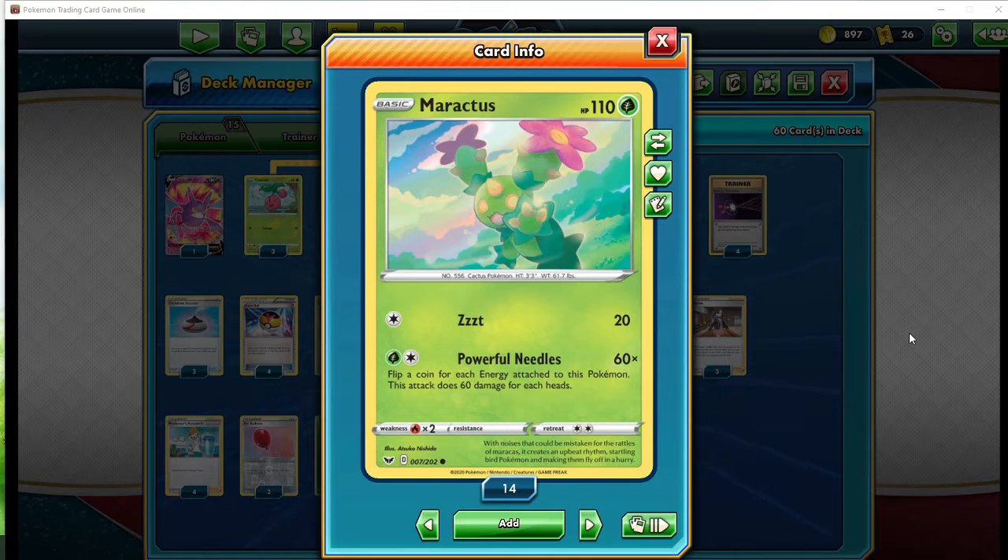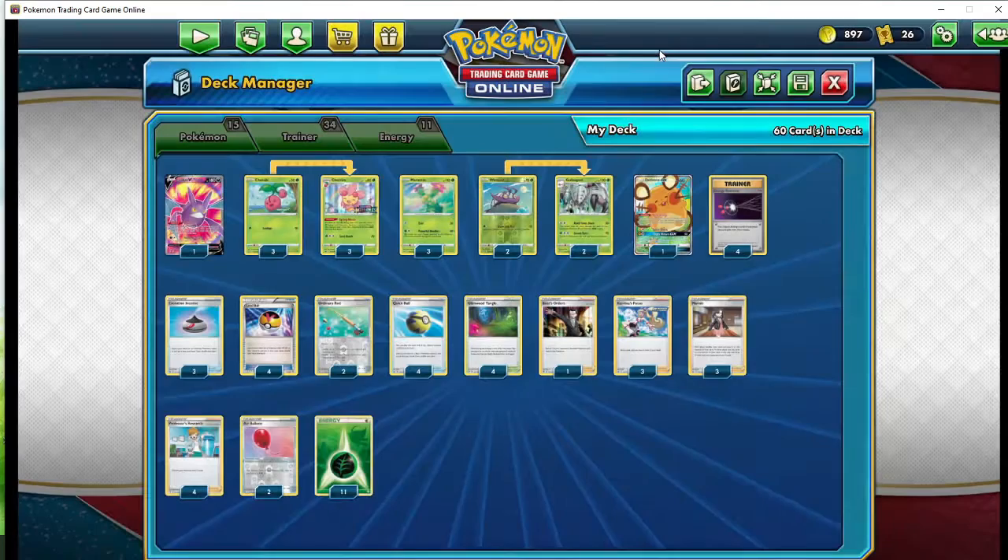Maracus has a very unusual attack and it's a coin flip effect, of course. It's called Powerful Needles. For each energy attached to this Pokemon, this attack does 60 damage for each heads. If you attach a double energy, it only counts as one because it's saying each energy card attached to it. So the whole premise is to get as many heads as you can.